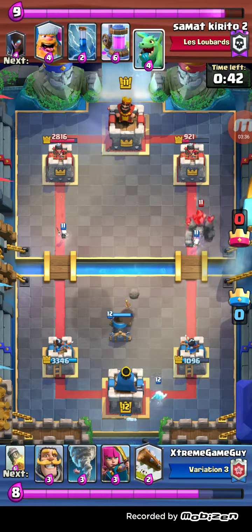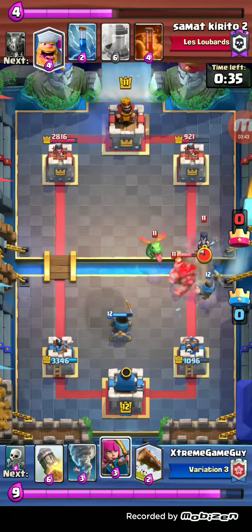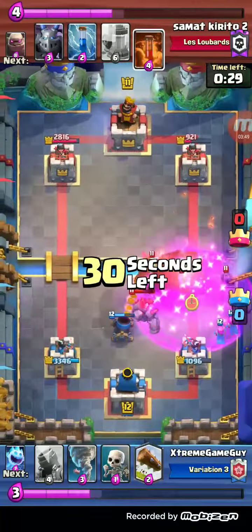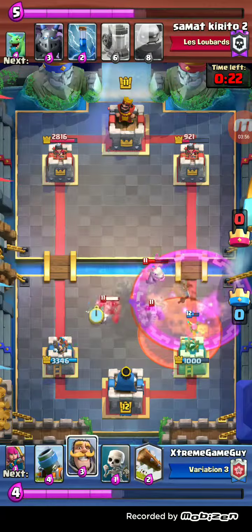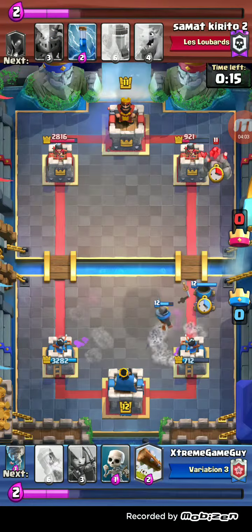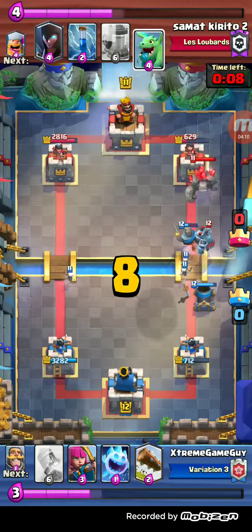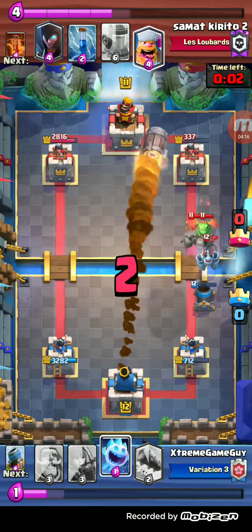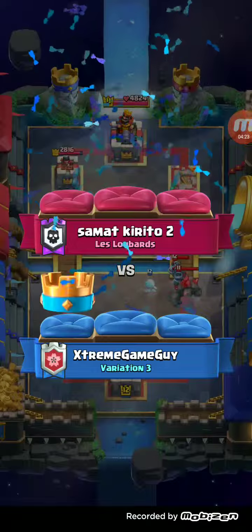The beauty of mortar cycle — people say it's an ugly deck to watch, but I love watching it. Right here I missed the Baby Dragon, but it doesn't really matter because we have Tornado. That's why I like Tornado better than Tesla — I used to use Tesla, but Tornado is more versatile. He goes Golem a little too far back, I pull it back, my Mortar locks on, and we take the tower with the Rocket. What a sick match!